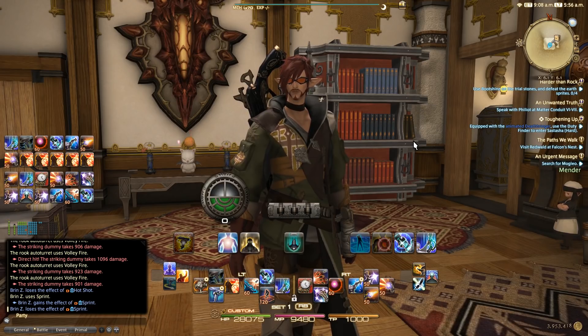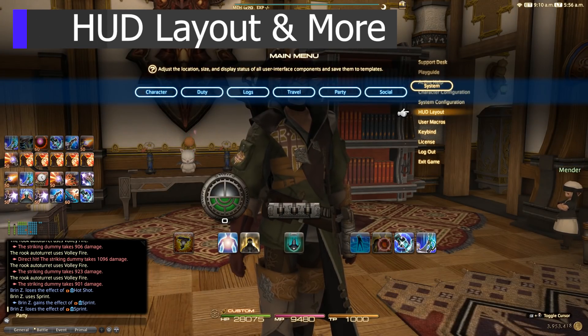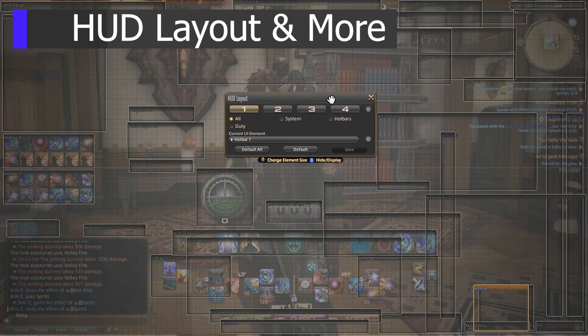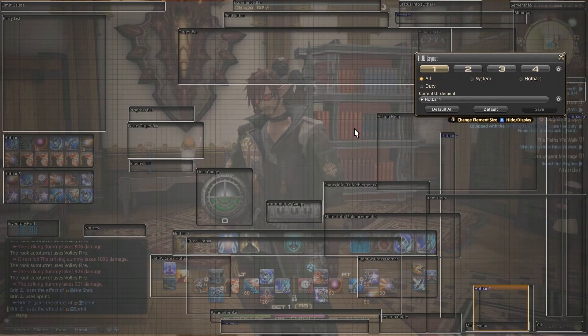Let's go ahead and get started with my HUD layout. If you don't know where it is, it's under System and then under HUD Layout. Here you have the ability to lay out your whole HUD. I've covered this in depth in various other guides, but just to give you a quick highlight, I've got my various skills and abilities focusing in on the Machinist.